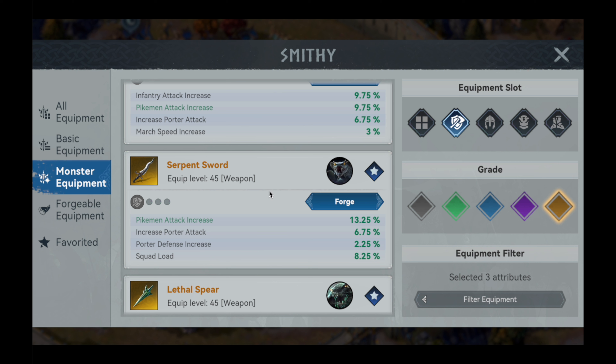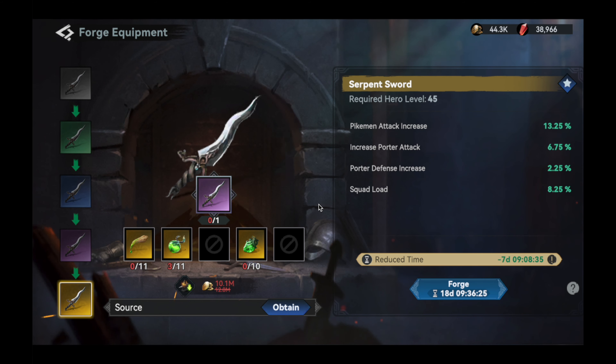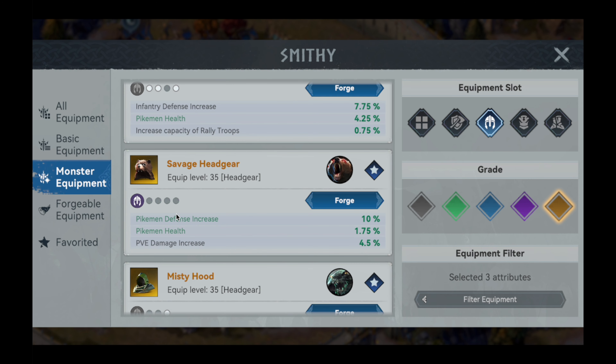But once obtained, it will serve you faithfully. A cheaper alternative to the Tusk Hammer would be the Serpent Sword from the snake-looking monster set. It does not require ultra-rare materials to build and provides the same amount of attack, but none of the defense the Tusk Hammer has to offer.